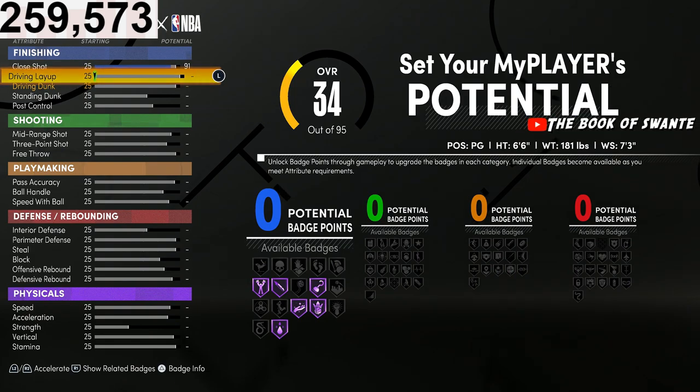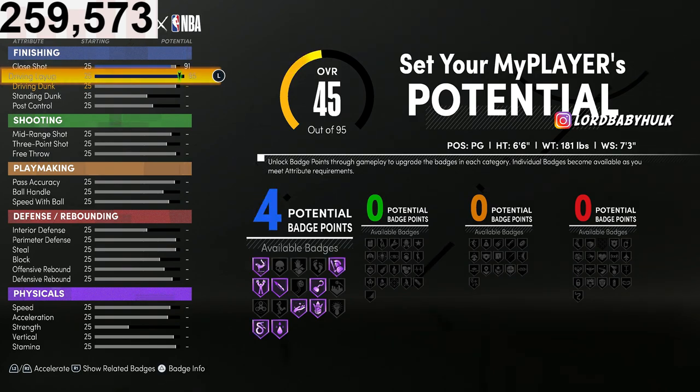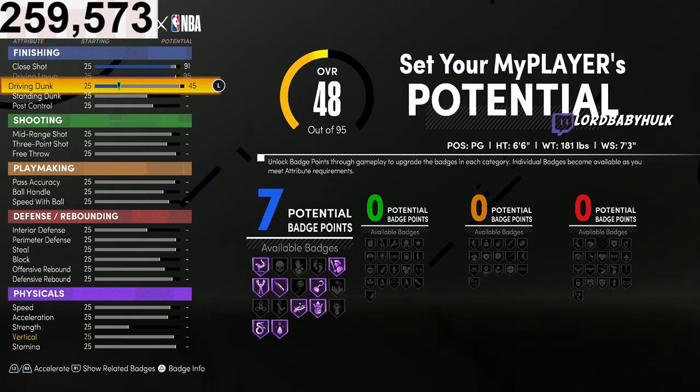It's been proven and documented that close shot is pointless — 25 compared to a 99. It has been documented by people with modded controllers. They tested it and said there's really no noticeable difference for those little standing layups. I think the game's just broken.